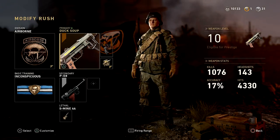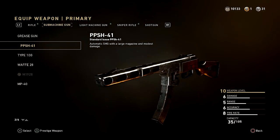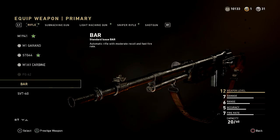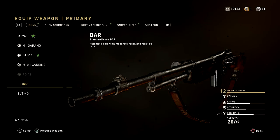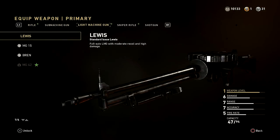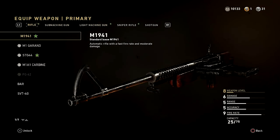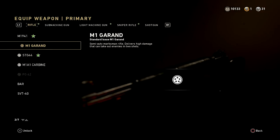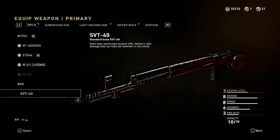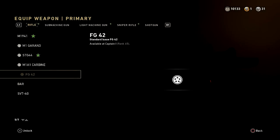If you play similar to the people you're watching, then that class setup may work for you. There are some generalizations — the BAR is permanently unlocked for me because it's the most reliable AR right now, even after being nerfed. The STG is very reliable; if you're super accurate, the M1 drops people like crazy. The M1A1 has almost no recoil and is like a laser beam, but it's a three-shot kill. I don't use the SVT40 or the FG42 much.